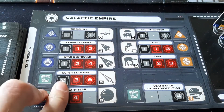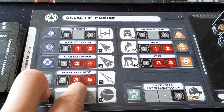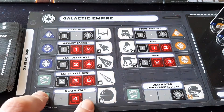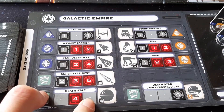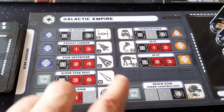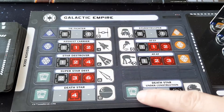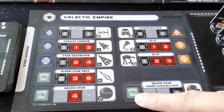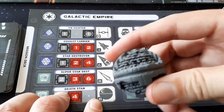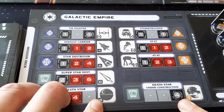The Super Star Destroyer gets two black dice, three red dice, and takes six damage. The Death Star always gets four red dice and can only be destroyed by a rebel objective card. The Death Star under construction — when you start building a Death Star, it will go on the build queue, and the Death Star under construction goes on the board. That can be destroyed and has four black damage.